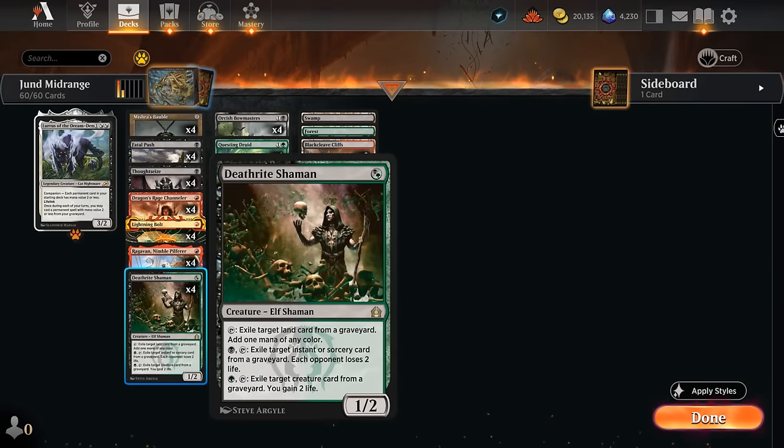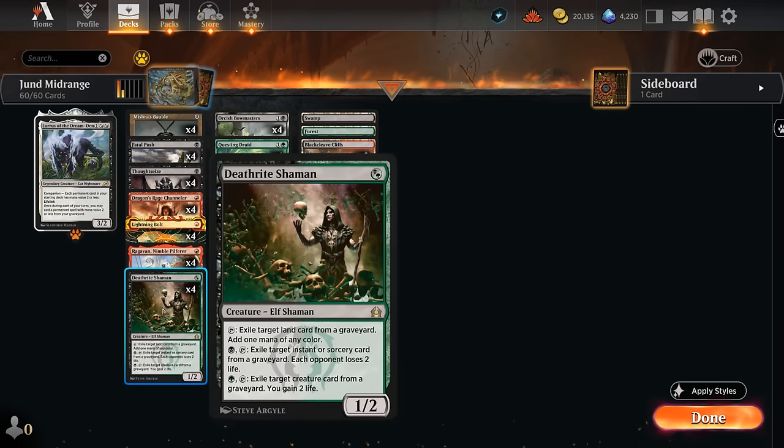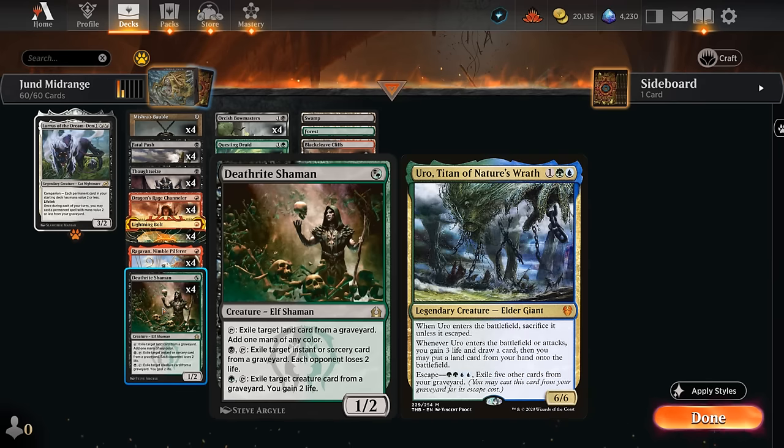Deathrite Shaman with the 8 fetchlands in our deck and the many fetchlands in opposing decks can help us generate extra mana. We can exile instants and sorceries to drain the opponent for 2, maybe try and burn them out especially in combination with our Lightning Bolt. And then we've got the green ability to exile creatures so we can maybe exile an Uro to prevent the opponent from escaping it.